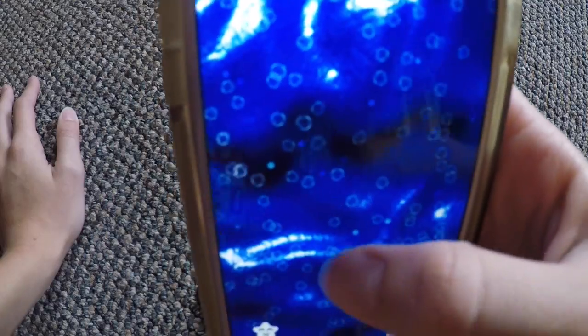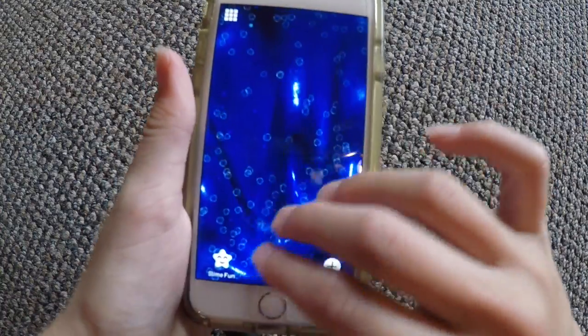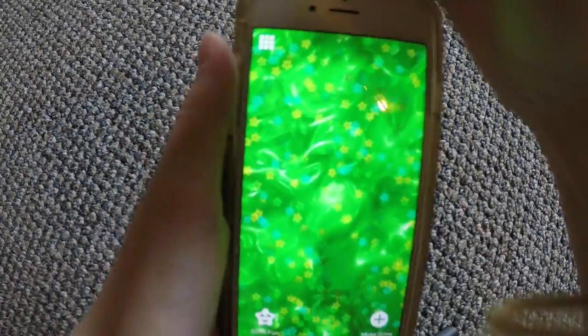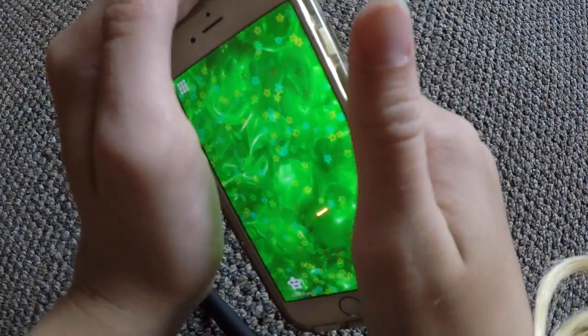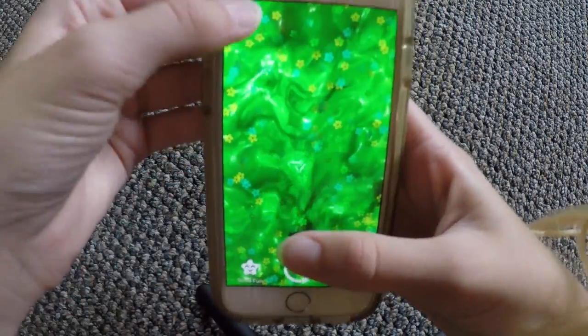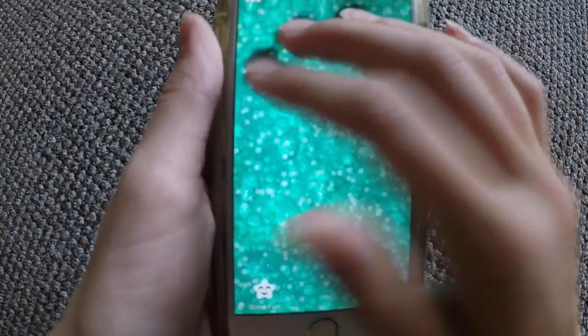This one is bubble slime, it has like a fishbowl bee-looking things, but it's clear. This next one is spring slime — basically it has little flowers in it, it is lime green. This next one is called Summer Pool, it's like a bubbly-looking slime. I was going to call it Hot Tub, but I didn't.